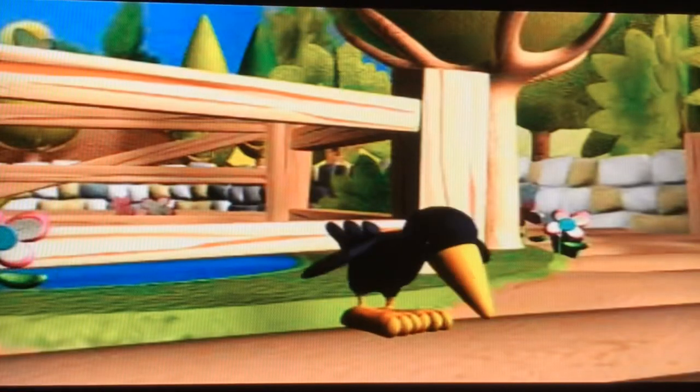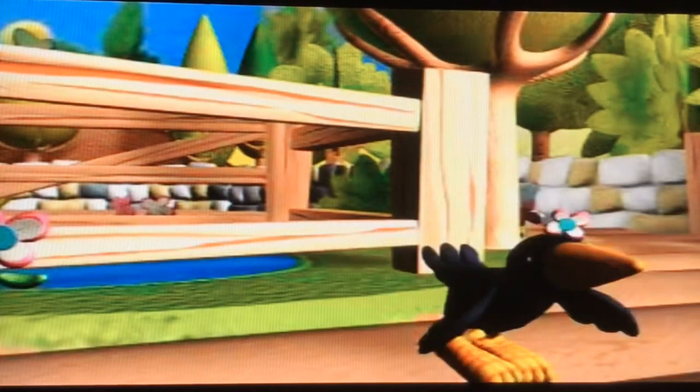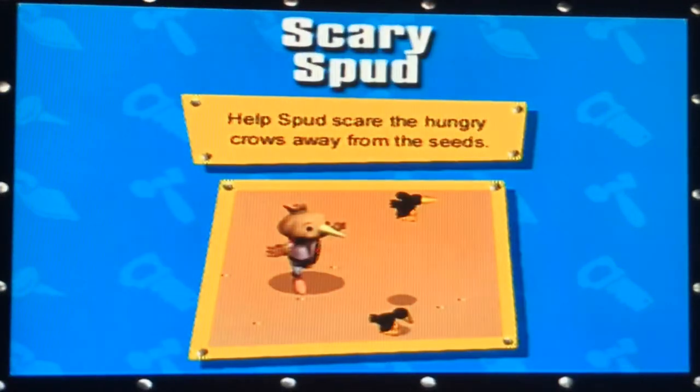That crow named Squawk was pecking the seeds on Farmer Pickles' field. Always scare the nearest crows first. Using the directional buttons, follow crows to the edge of the field to stop them coming back. If a crow is not scared off by Spud running, make him blow raspberries using the X button.